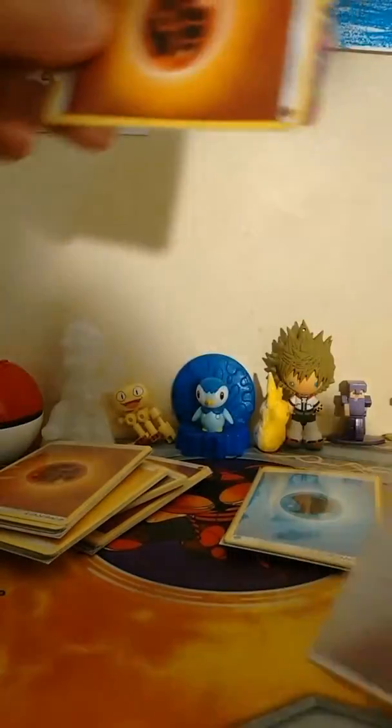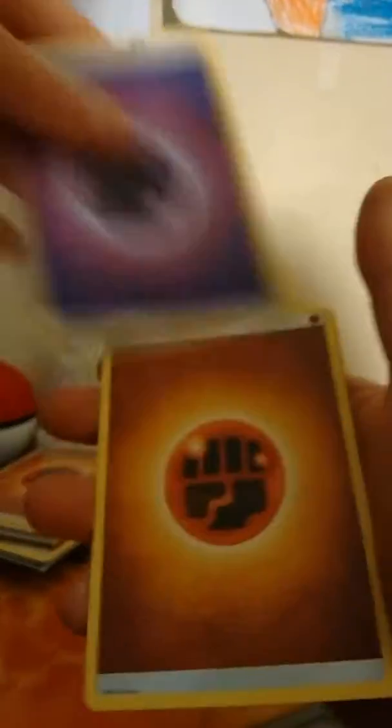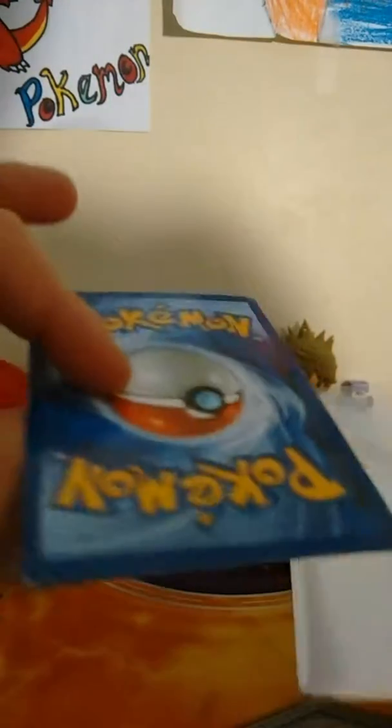I was going to put the Energies away over there in the little box I have right here, but I'm not going to because I don't want to waste too much time because my phone is about to die. So, then we got a Fighting, Psychic, a Mega Gengar EX fake. It's fine, it's fine.